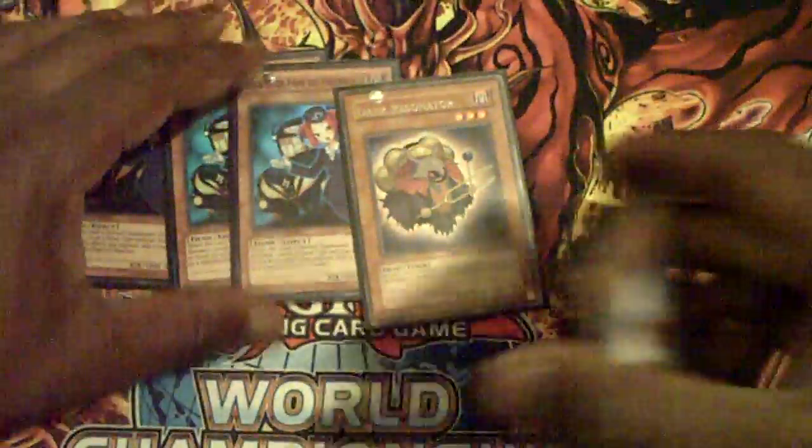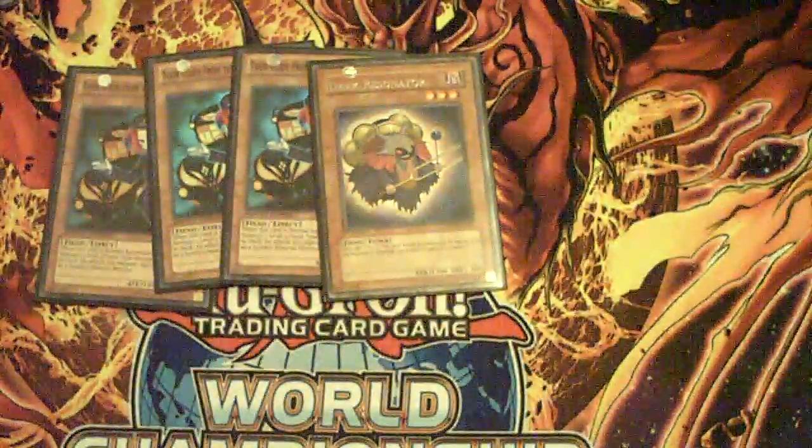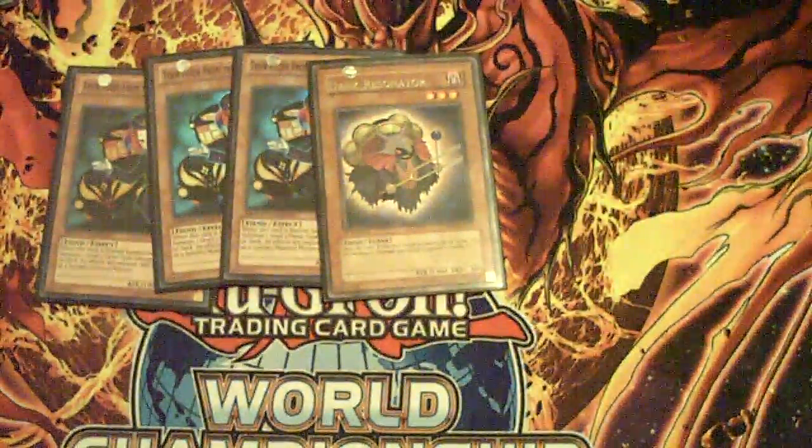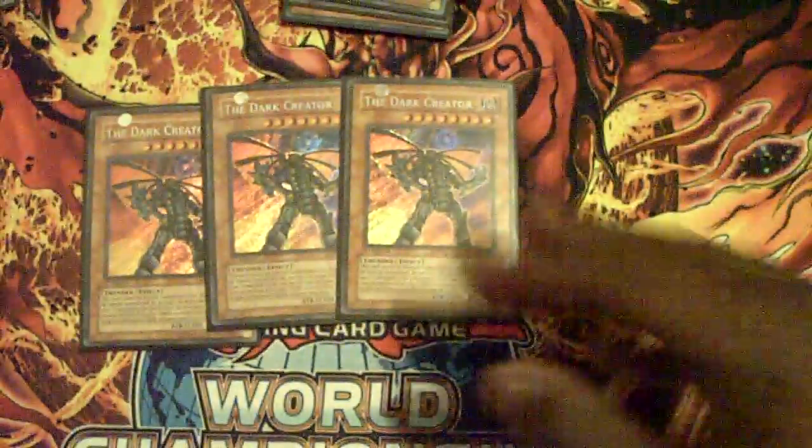Next up, Tour Guide engine: three Tour Guide and one Dark Resonator. This will become apparent here why I chose to run Dark Resonator over Knight Assailant — this will become important soon. Next, two Crane Crane, triple Effect Veiler, triple Caius Shadow Monarch, and three Dark Creator. That's my monster lineup — 27 monsters.